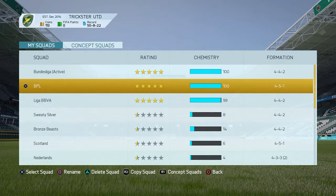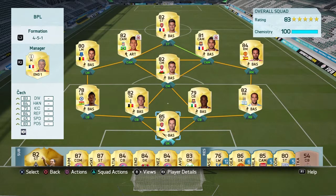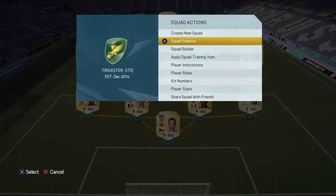Now for our BPL squad - no bench, it's just my Bundesliga squad. We've got Cech, Otongan, Okobona, Zabaleta, and Abdulrahmanbaba. Then we've got Ramsey, Morales, Firmino, Giroud, Payet, and Mata.